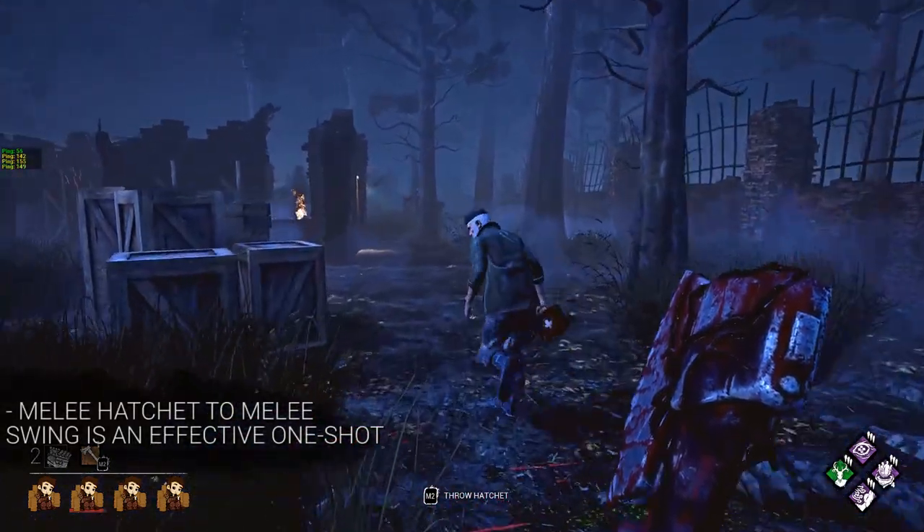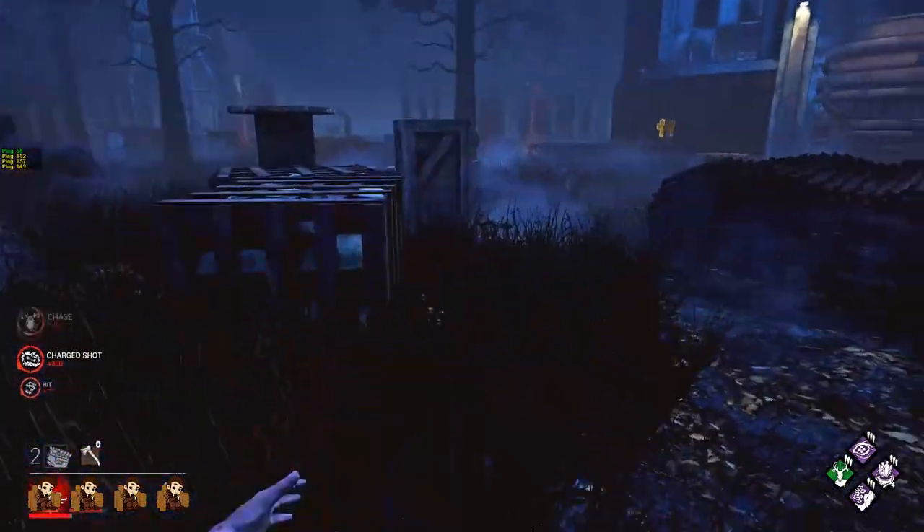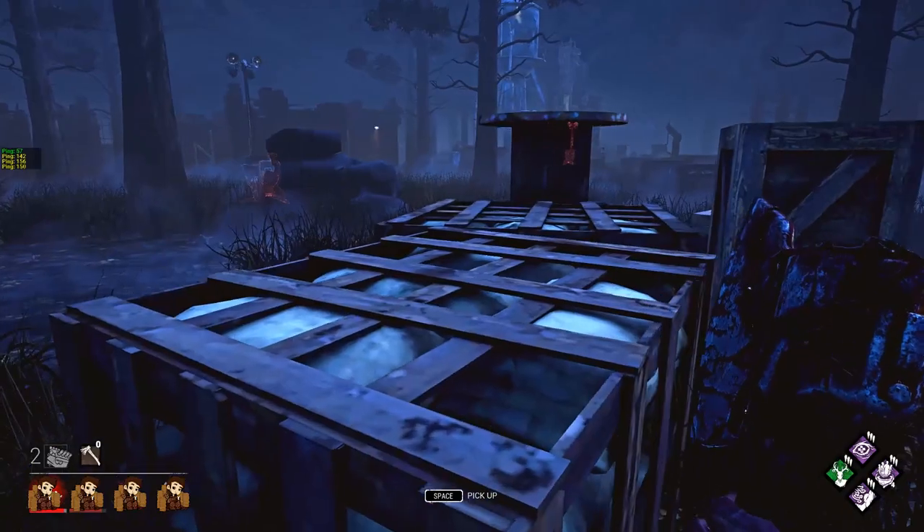She can down survivors almost instantly at melee range by throwing a melee hatchet and then doing a melee swing. This is a whole technique we're gonna cover later, but just know you can down people very, very fast with Huntress.